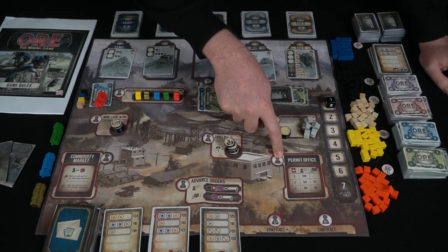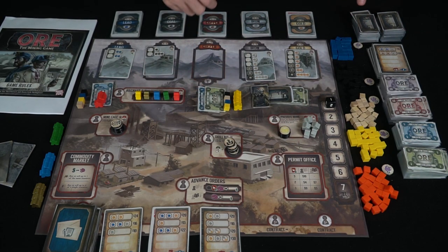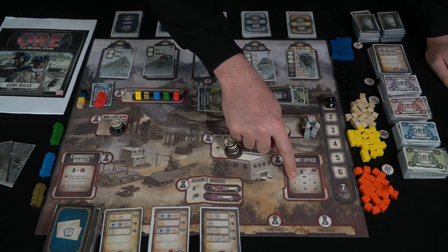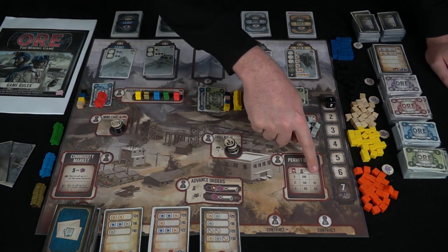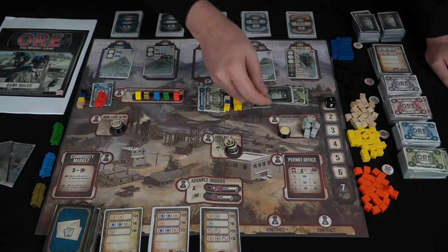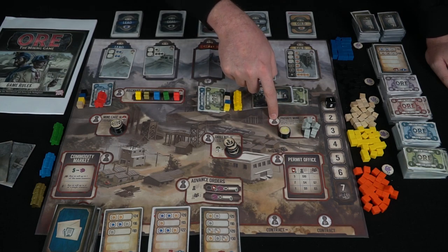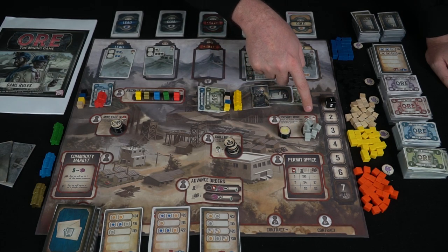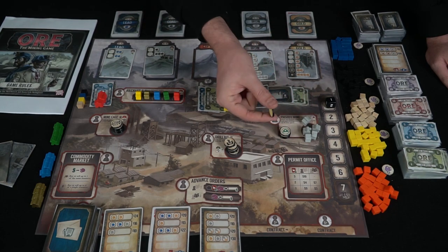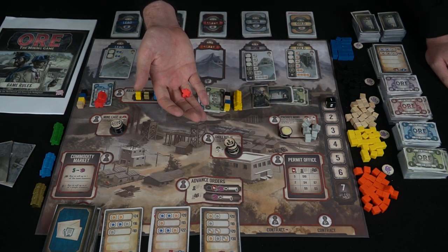The permit office allows players to buy mining cards. The first card is free for the first player, $4 for the second, and $10 for the third. Everybody else has the option at $3 for the first card and $7 for the second, but no third option. So everybody does have an option when this space is played on. At the private mine space, you spend $5 and grab one of the cards up here, place one of the private mine tokens on it to signify it's your mine, and you're going to be mining with that character as opposed to one of your own workers.